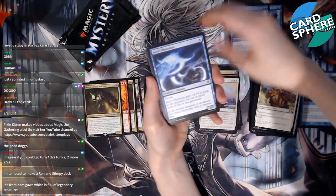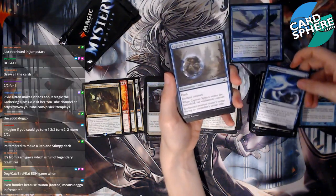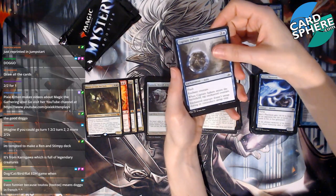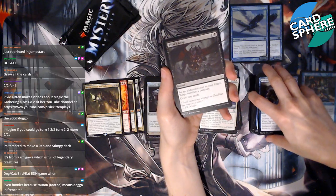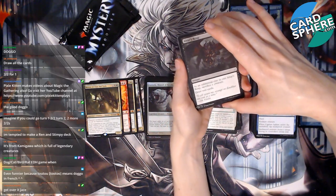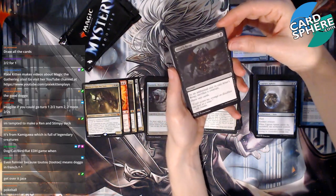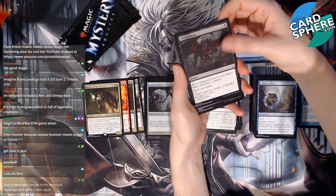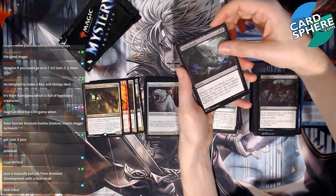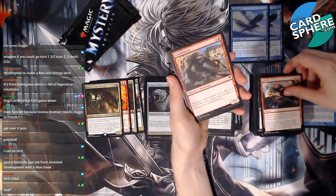Jace's Phantasm — Jace's what? Whatever, Jace. Capture Sphere — I said spear but I meant sphere. A dog-cat-bird-rat EDH game? Yes, for sure — I have rats! Alter's Reap — that's kind of cool, sacrifice a creature, draw two cards, I like that. Corpse Hatch, okay. Hijack — sure, sure. Cobblebrute.